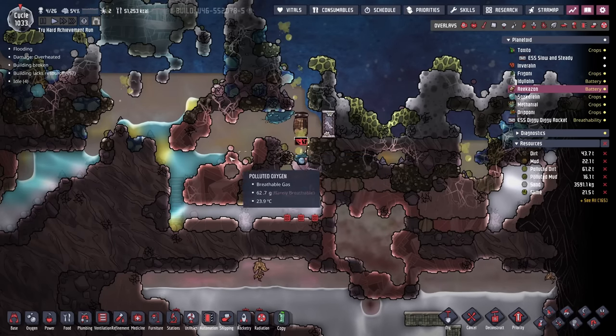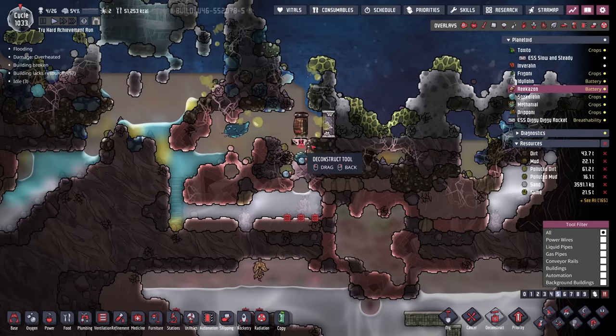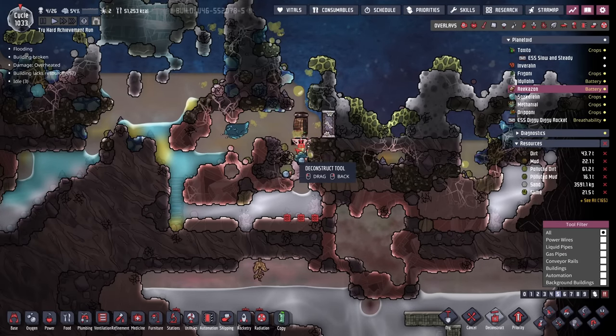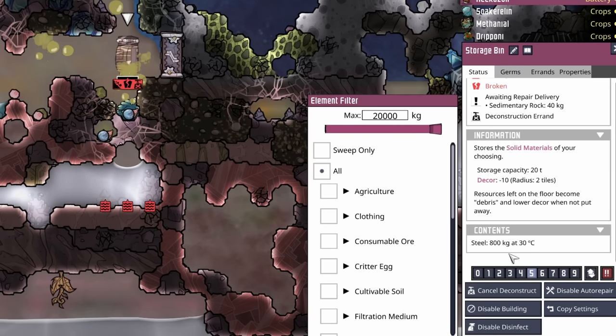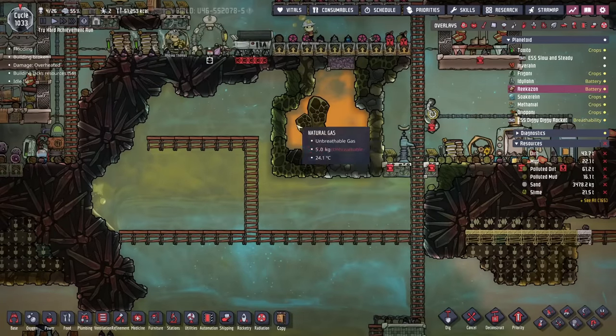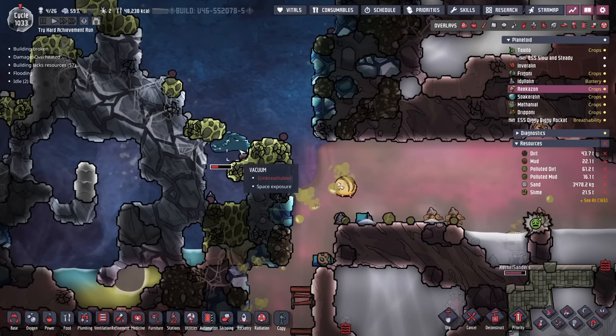With that taken care of, we might be able to soon get back over here to this steel, which we're going to need for our future power plant project. We have 800 kilos sitting in here, which we're going to save for a rocket — but it's going to be a long time before we ever want to land a rocket here. So we're just going to use it for the gas pumps that will stick inside these rooms to grab all that natural gas. Go outside, plug slug — that's where you need to stay. Now you can produce all the hydrogen you want.